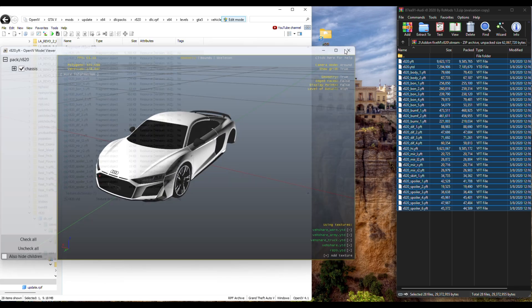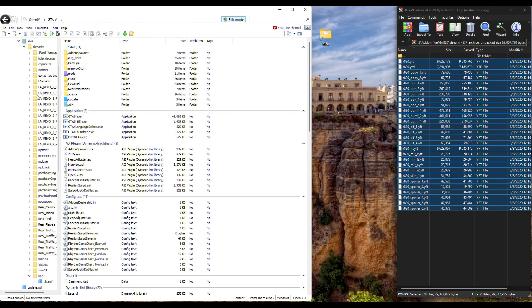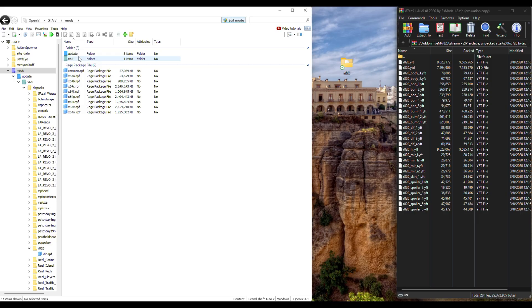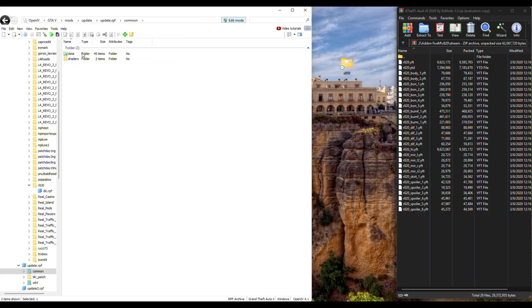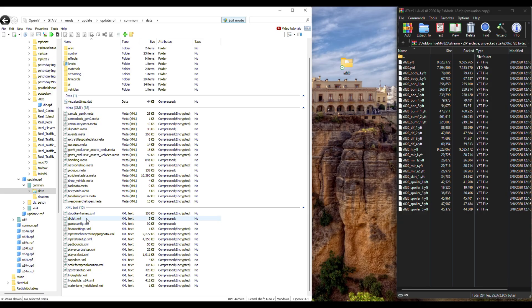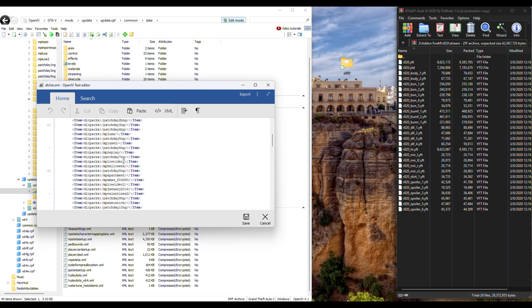Now go to File, Close All Archives. Once all archives are closed, go back into Mods, then Update RPF, Common, Data, and scroll down to where it says dlclist. Right-click it and click Edit, then scroll all the way down to the bottom.